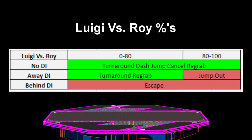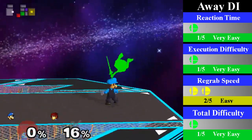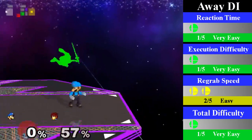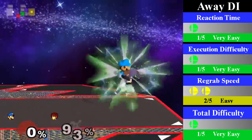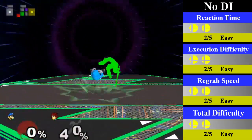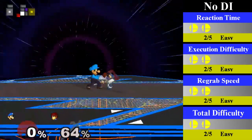Luigi's down-throw chain grab on Roy is a larger chain grab, similar to Sheik, as it can go up to 100%. Roy can also escape at any time with behind DI. For away DI, Luigi can regrab from 0-80% by doing a turnaround regrab, which can easily be followed up with an up smash or a quick aerial — both of which set up nicely for a potential kill on the next hit. For no DI, Luigi can regrab from 0-100% by doing a turnaround dash jump cancel regrab, which can easily be followed up with a running short hop fair that sends Roy nicely into an edgeguard situation in most cases.